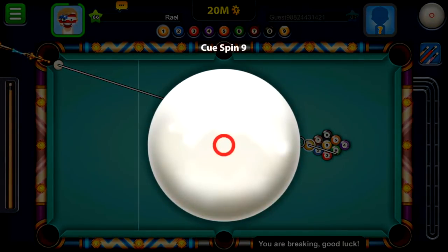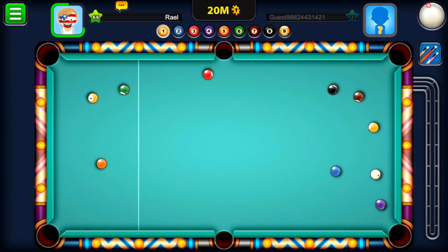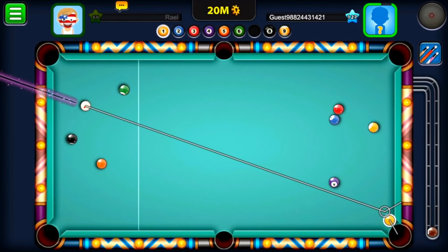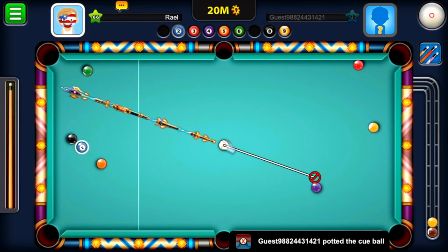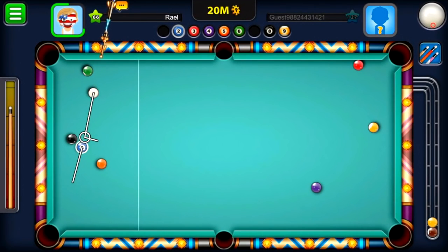I'm breaking first and hoping the break goes well so I can make a denial. I fixed my spin more to the left — no balls went down and he's stuck behind the blue. He was a good player and managed to touch the yellow, but then he put too much power and his white ball banged into the purple ball and went into the top right pocket. Now I'm getting ball in hand on this 20 million table!